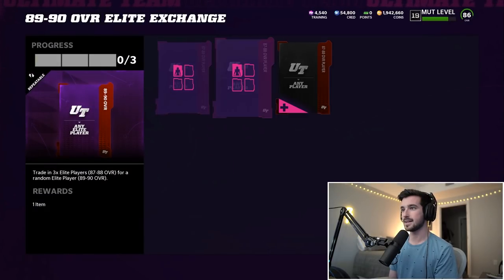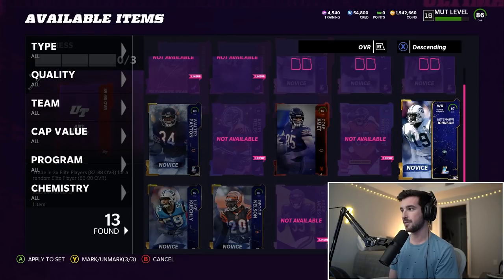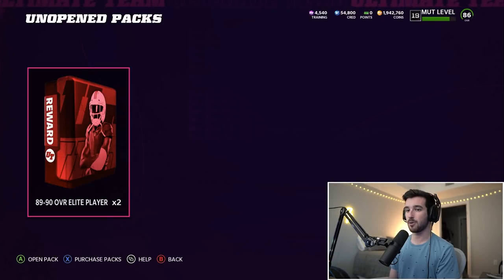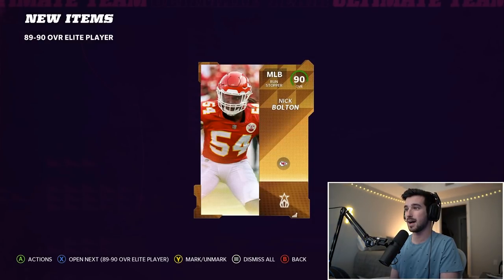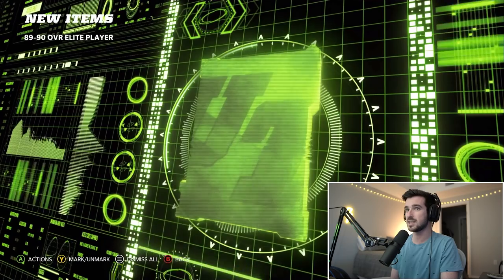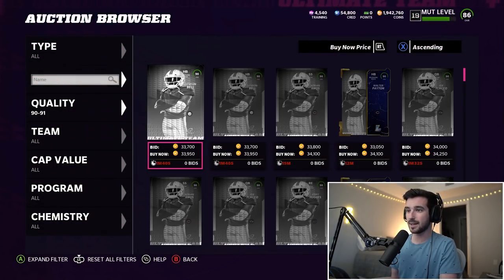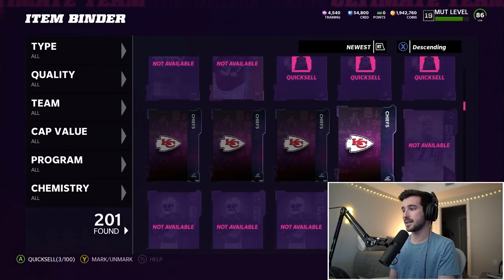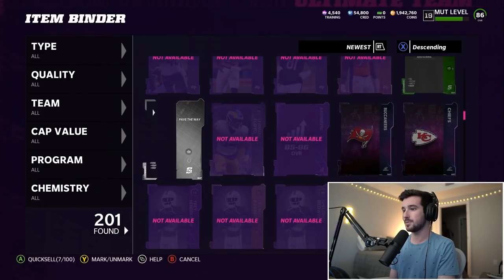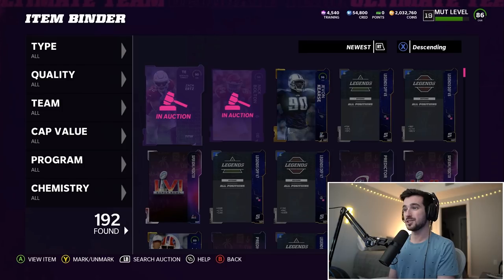We'll start with the 89-to-90 exchange. I have a couple from the legends — Walter Jones, Doc, and Seau — and we'll have enough for one more. We open these 89-to-90 exchange sets hoping for 90s we can sell on the block. We get 90 Nick Bolton and a Team of the Week 90 Zach Ertz. The price of 90s is about 34,000 coins. We also did all our predictor sets from this weekend — quick-selling those gets us 90,000 coins, starting off the day with another 160K.